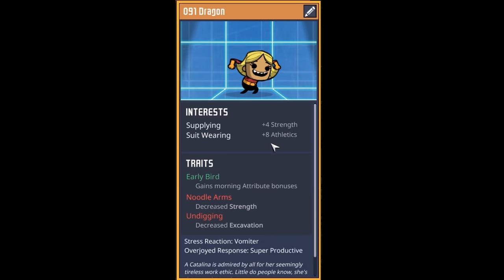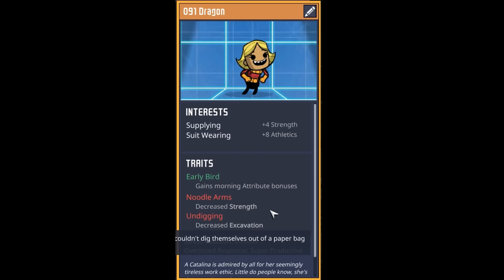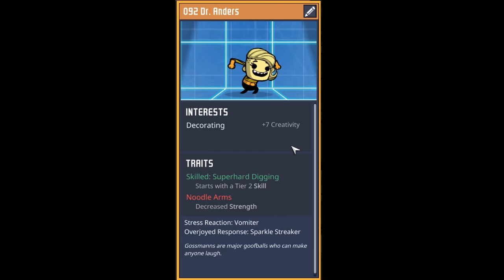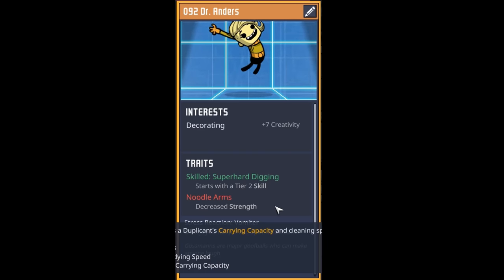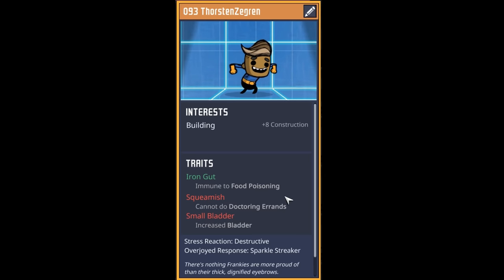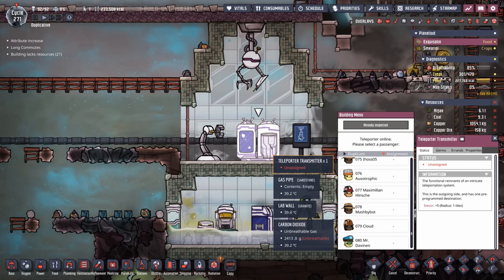Our next dupe has suit wearing with plus eight athletics, early bird, noodle arms, and they are undigging — the noodle arms are offset by the supplying. Welcome to dupe number 91, Dragon. Our next dupe enjoys digging and creativity, has noodle arms, but we'll put them into improved carry. Welcome to dupe number 92, Dr. Anders. The next dupe is a builder with an iron gut who's squeamish with a small bladder. Welcome to dupe number 93, Thorsten Zegrin.